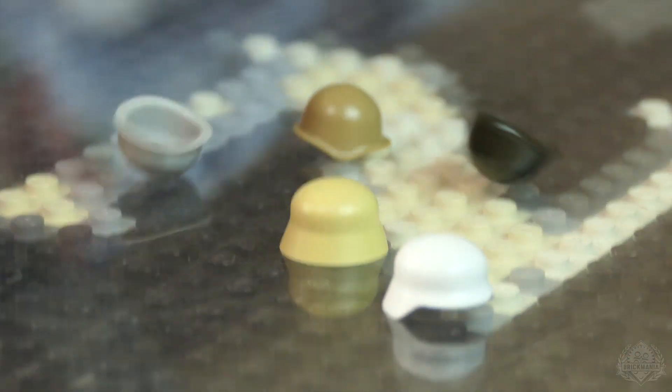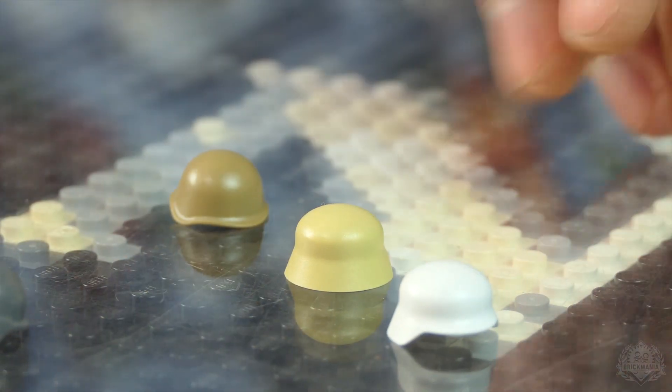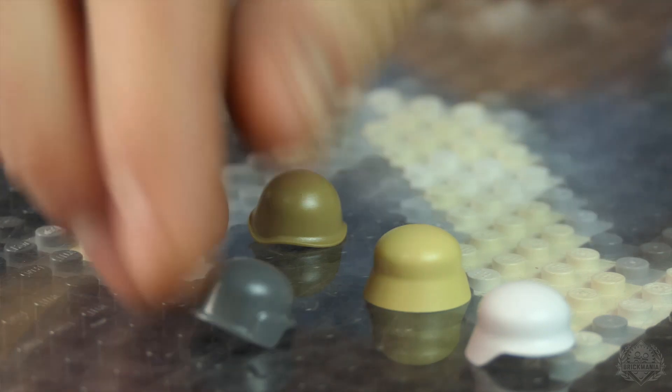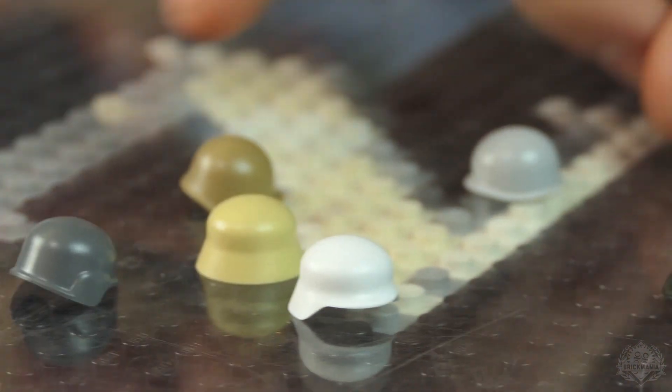On to deals and specials. This week only, 20% off all unprinted BrickArms helmets. Your standard BrickArms helmets are already low-priced and now they're even lower — 20% off this week only. Note: the Ushanka is not included because apparently that's not a helmet.